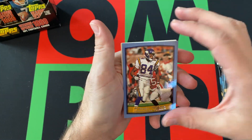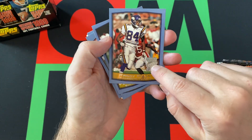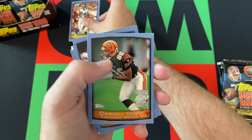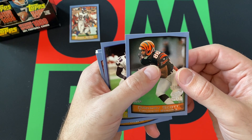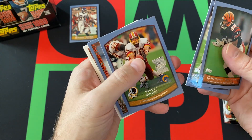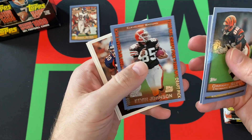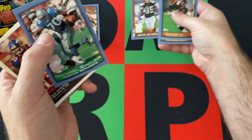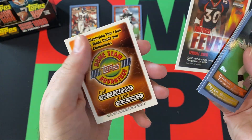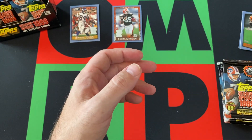I've never opened any 99 Topps, so I'm guessing it's the same design — they just have the little foil in the bottom. We started off with Randy Moss, so that's pretty cool. Obviously a Hall of Famer. We got Darnay Scott, Pete Boulware, Trent Green, Rocket Ismail as people may know him, Kevin Johnson — a rookie draft pick card. Michael Sinclair. And then we got a Football Fever Terrell Davis card — I think that's some kind of ad or insert. So a couple ads in there. That pack had about four actual cards.